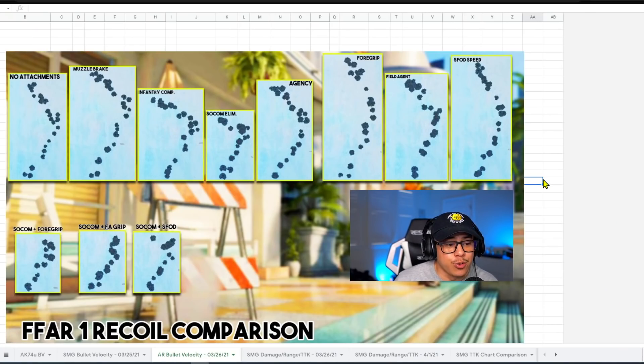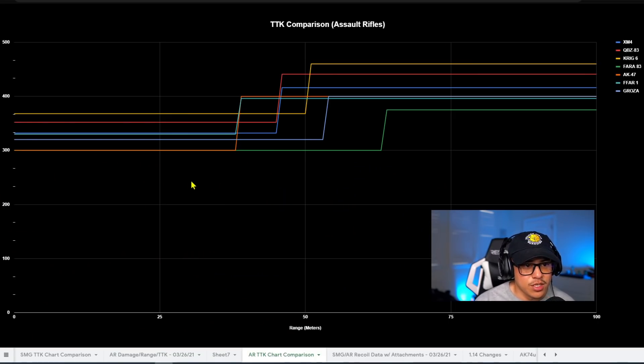Now let's talk about how we can best control the recoil on the FFAR1. Here we have all of our bullet patterns with all the muzzles and all the underbarrels. Here's what it looks like with no attachments — this is the stock FFAR1 recoil control pattern. The SOCOM Eliminator always gives us the best result, but it's always good to test these attachments before assuming, because Cold War is known for things that don't work or don't do what they state. So SOCOM Eliminator is going to be the best muzzle. In my opinion, all three recoil patterns are pretty good, but I would go with SOCOM plus the Field Agent Grip or SOCOM plus the SFOD Speed Grip. If you want 100% the best recoil control, go with SOCOM plus Field Agent Grip. If you want to move faster while sprinting with decent recoil control, go with SOCOM plus the SFOD Speed Grip.